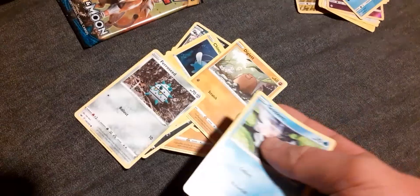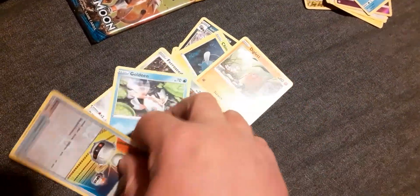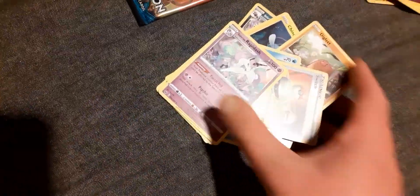On to the Sword and Shield pack. We have Dark Energy, Eevee, Rosherade, Munchlax, a Galarian Linoone, Nickit, Chinchoo, Diglett, Ferroseed, Guldeen, a Switch, and a Galarian Rapidash. Okay!